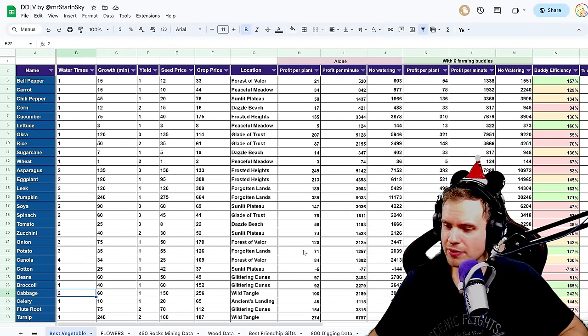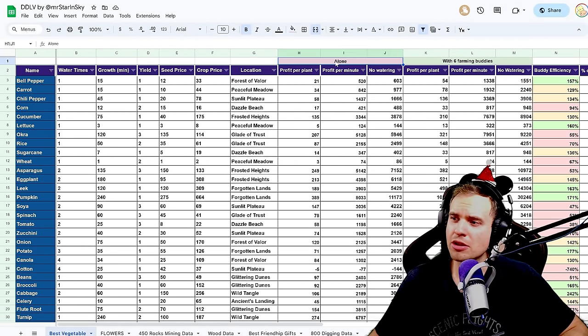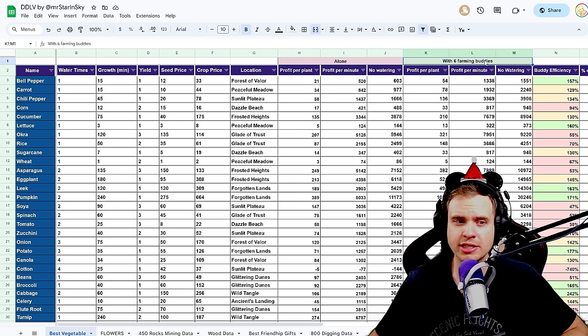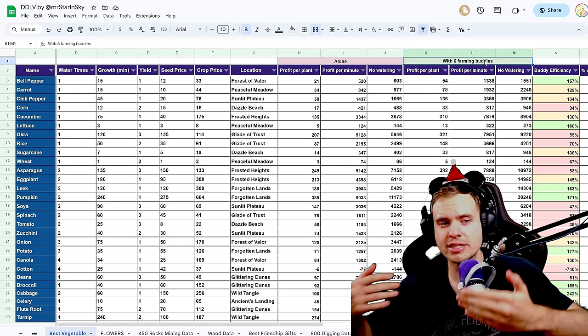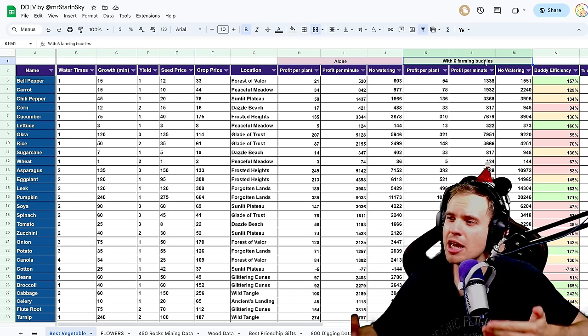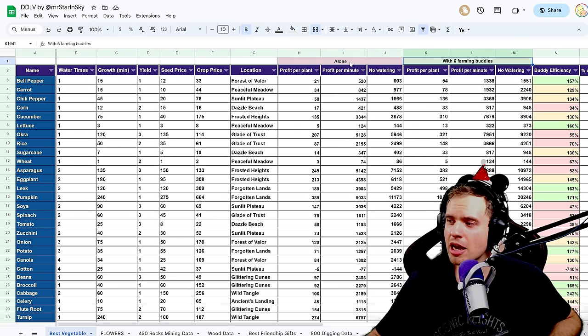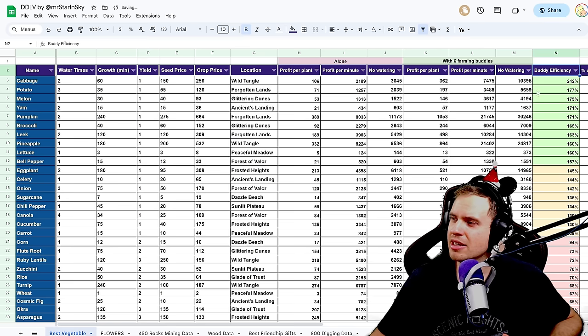The table has a lot of data. The 'alone' column shows profits you can make farming without any buddies. The second column with six farming buddies shows where you get a guaranteed second drop. If you have more farming buddies it's going to be even more profits, but comparing alone versus with bodies is important because certain vegetables get a much higher boost from buddies.